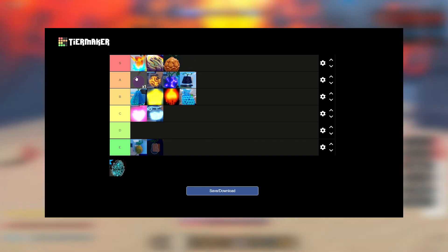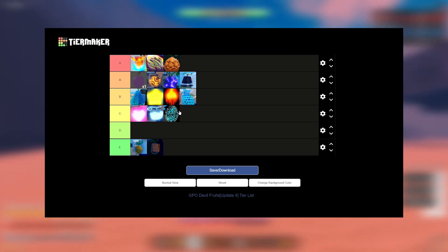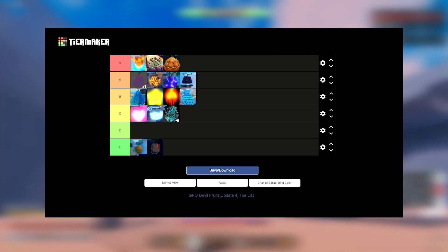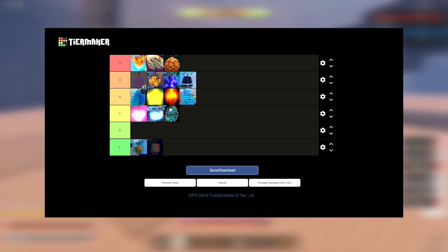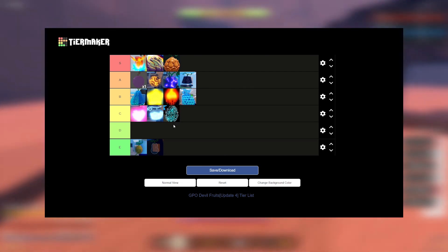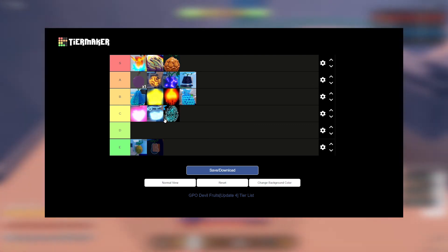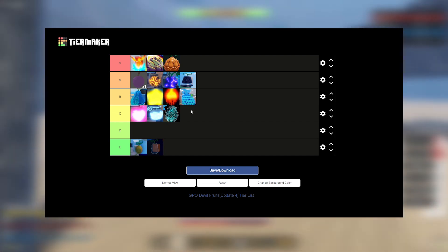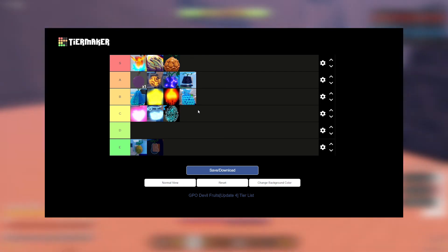Gura I'm putting in the same mid tier. It doesn't excel in anything but it still has great moves, so I can't put it in D tier. It is pretty bad for solo, and in a team you can do some things but not really. You can melt bosses pretty nicely, so I'll give it that, but other than that it doesn't have many uses.